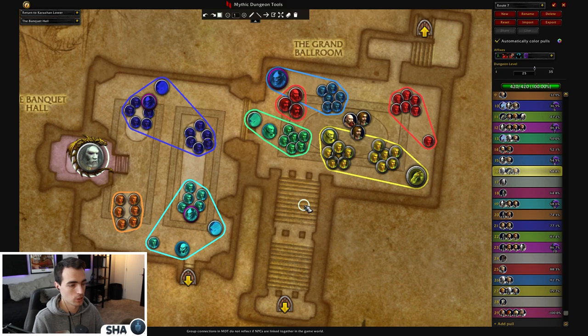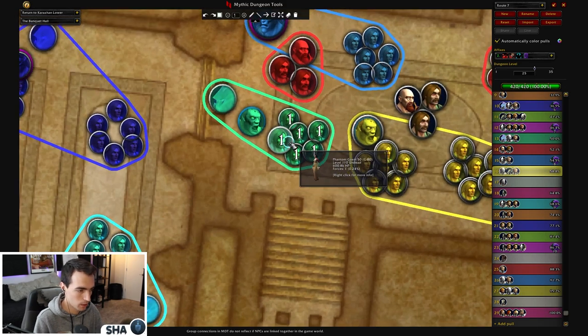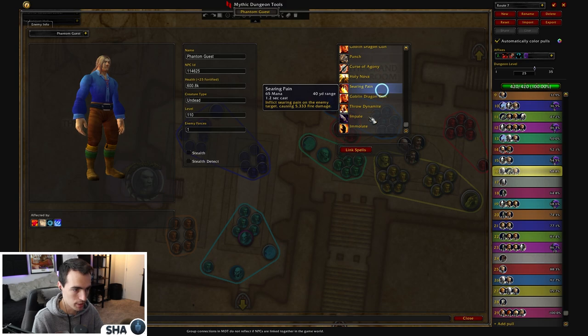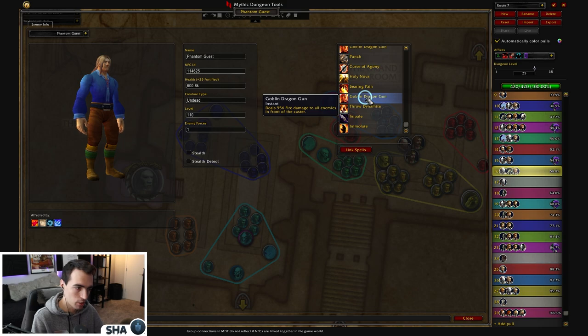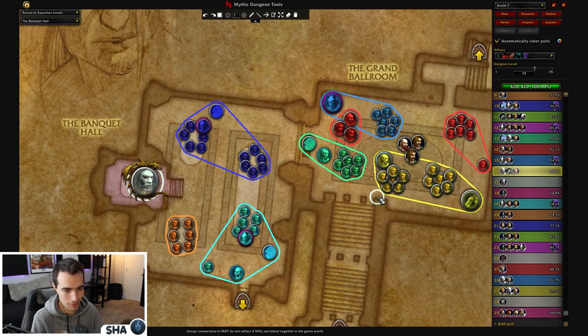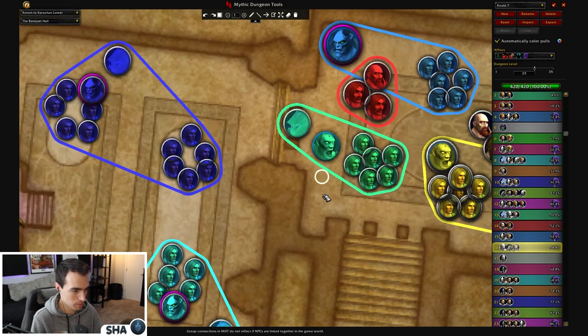That is my recommended route for both pugs and premades. You skip Zul'Gamux, you skip some of the harder trash — the Singers — and you skip what I consider the most inefficient trash on the Ushers. With just a quick death skip it becomes very very efficient. Let me know how wrong I am in the comments — but this is my route. We ran this last night on a 19 and timed it, almost two-chested it, had about eight minutes left on the timer. There might be small iterations depending on composition, what tank you're playing, or how comfortable you are.